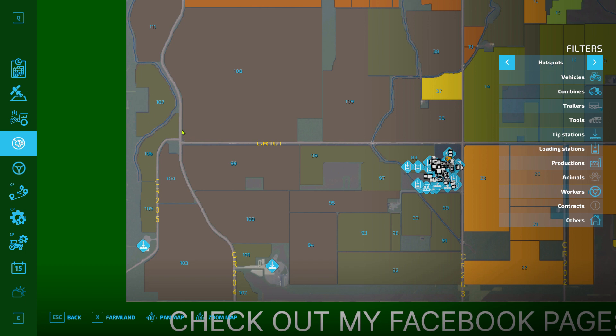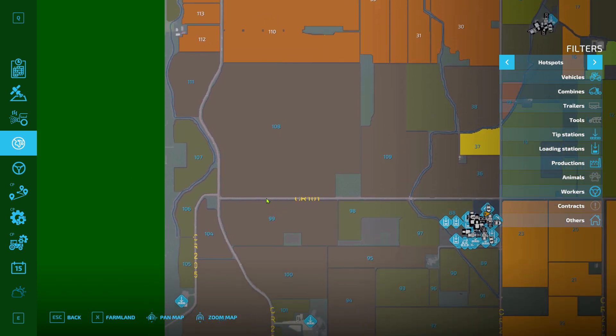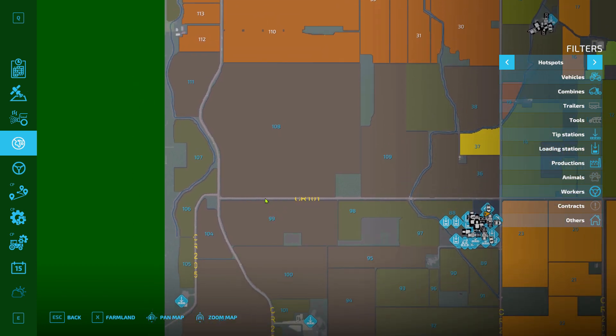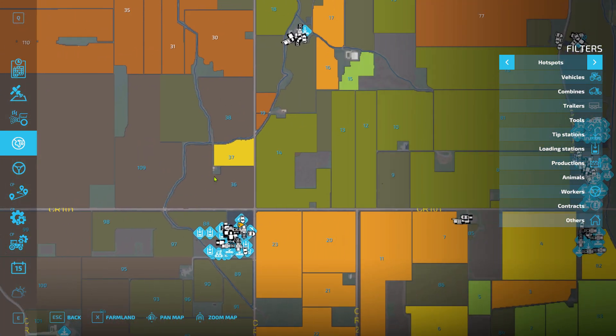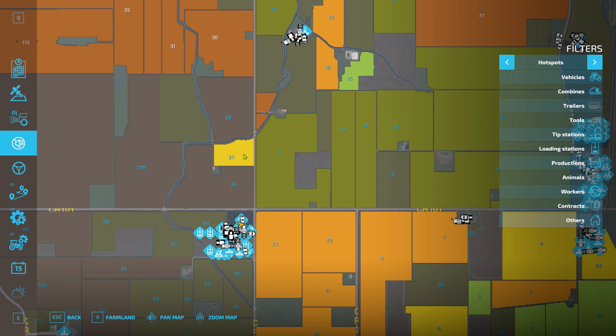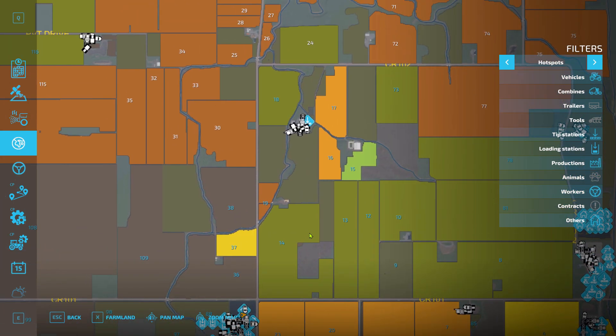I put these to grass just because they were a pain — they were so small and trying to get my workers to work them with the AI just wasn't very good. I do have one patch of sunflowers here in this small field; it was also kind of a pain to get the AI to work on it — it kept going into the creek. I need to put this to grass.